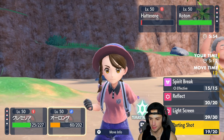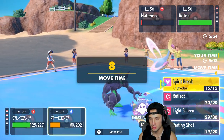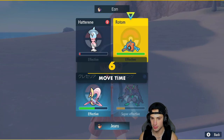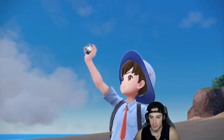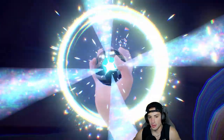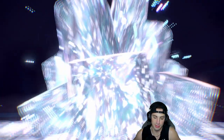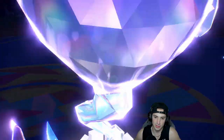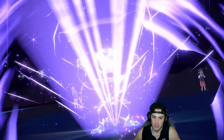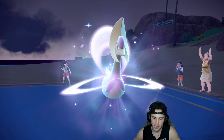We go into Ghost Tera just in case we can eat up a Hatterene shot. Hatterene's going to die to Life Orb — we already know that's coming. I'm going to Terastallize Grimmsnarl just so we can soak up more shots. Terastallizing into Ghost Tera with Grimmsnarl, hoping to get off Spirit Break. Lunar Blessing is going to come out and heal us up a little bit, giving us some nice HP. Grimmsnarl goes first — Spirit Break fires and we get the Special Attack drop! Love it.